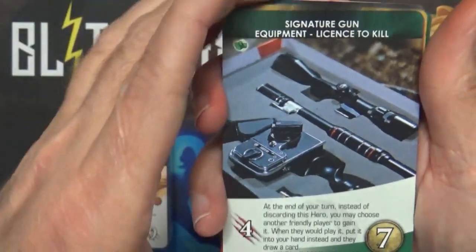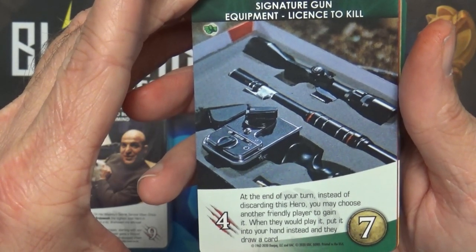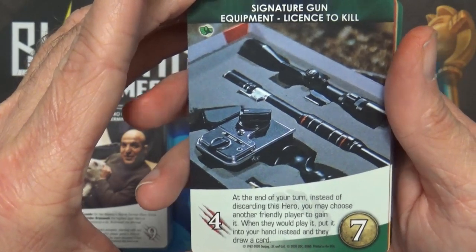Signature Gun - at the end of your turn, instead of discarding this hero, you may choose another friendly player to gain it. When you would play it, put it into your hand instead, and they draw a card.